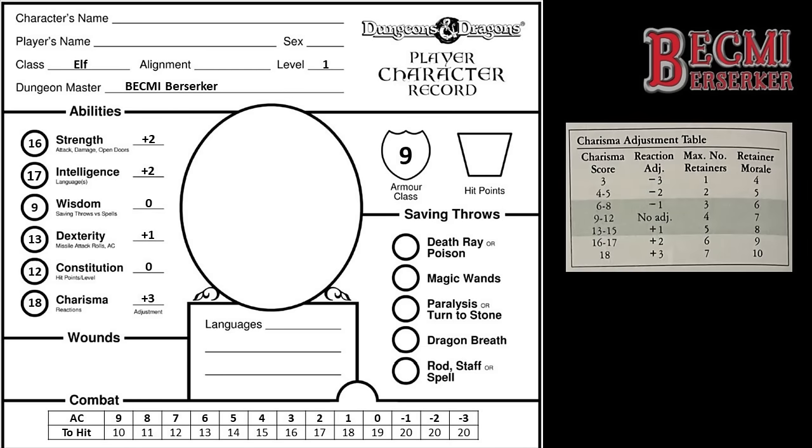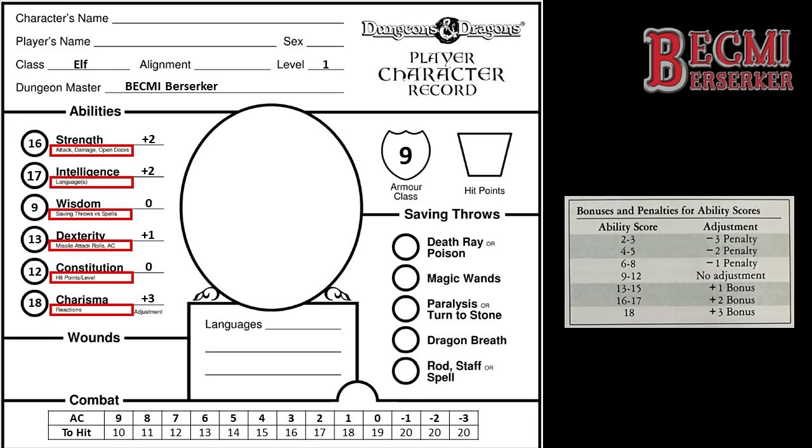Charisma in Bekmi offers quite a bit more than what might be guessed on the surface. In addition to the +3 reaction adjustment this Elf will gain when interacting with others, the Max Number of Retainers column means this Elf is charismatic enough to hire and lead 7 retainers at a time. Interestingly, the Rules Cyclopaedia notes that Elves choose to only hire other Elves when requiring Mercenaries, even though they don't mind hiring other races for other specialisms. Due to this high Charisma, each of these 7 retainers will have a morale score of 10, meaning they are less likely to run away when things are getting a bit delicate.